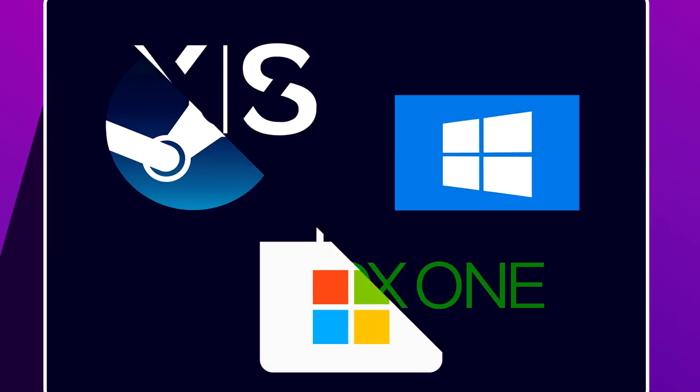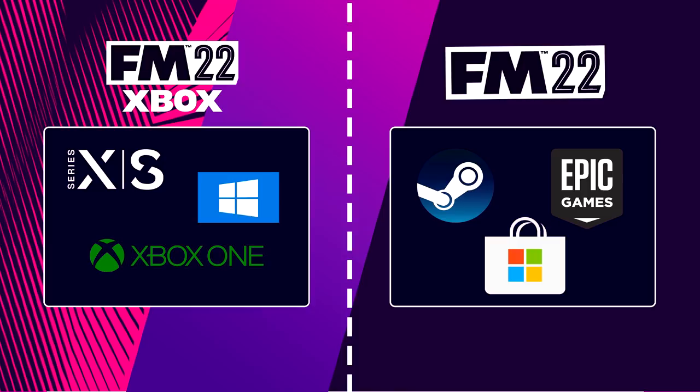Perhaps the most important difference between the two versions is the ecosystems they exist in. If you're playing the Xbox edition of FM22, you'll be able to play with friends who also play the Xbox edition, be that on PC or on console. If you're playing the FM22 PC version — the regular version — you'll be able to play with friends who have the game on Steam or Epic Games. These two ecosystems are split down the middle. You cannot play the Xbox edition with a friend on Steam.